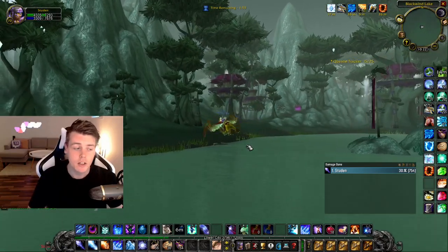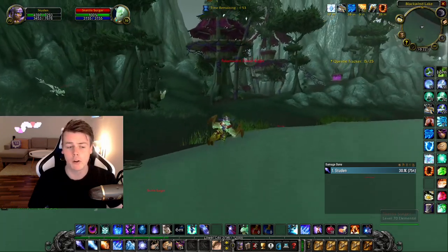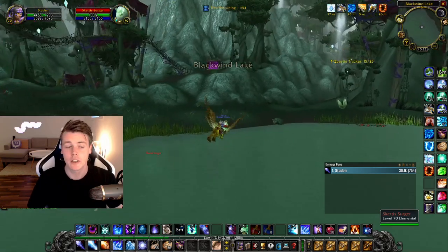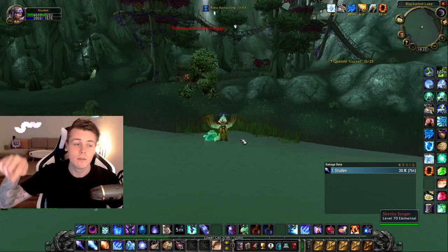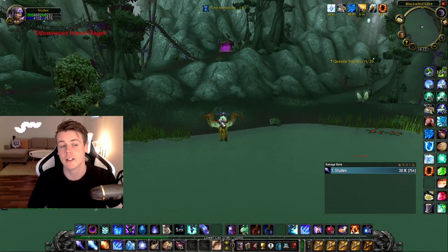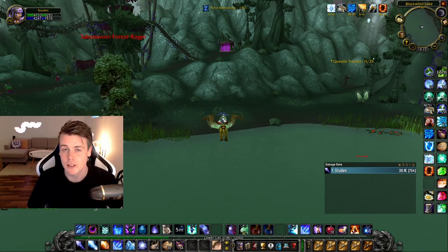If you have downtime you can farm the water elementals around the lake for primal water, and you can also fish in the sea to get fish which sells for a ton of gold. So downtime really isn't a problem here. They do spawn fast — I can just constantly fly in a circle and kill these elite trees.